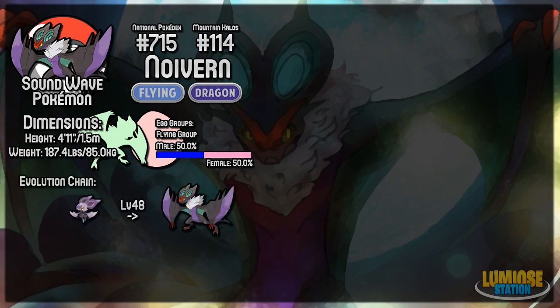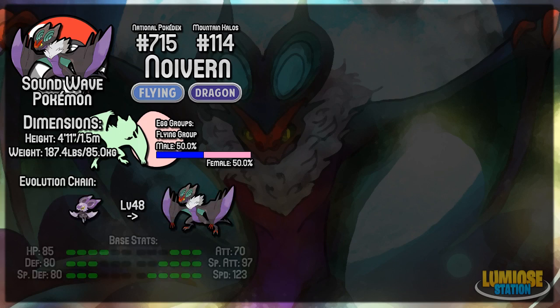Noibat evolves into Noivern starting at level 48, so it's a fairly high-evolving Pokémon like most Dragon types. Taking a quick look at Noivern's base stats, we can see it has high Speed and Special Attack stats, whereas its HP, Defense, and Special Defense aren't that bad, and its Attack stat is quite low. But overall it has pretty decent stats, with a very high Speed stat, which is going to be good for jumping in and being faster than the majority of Pokémon.